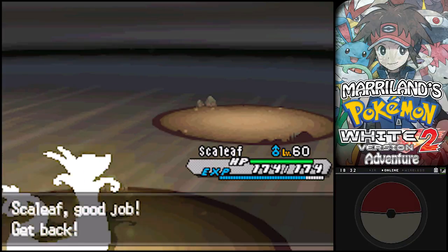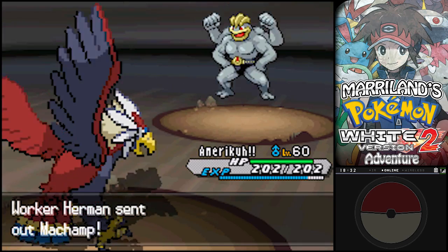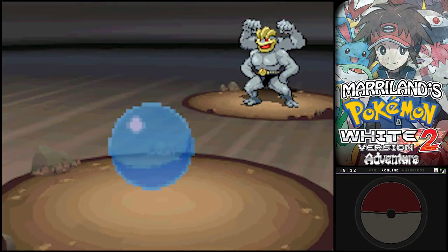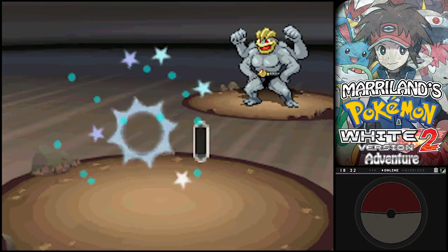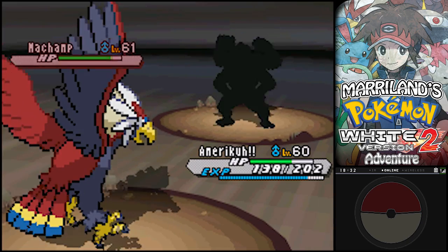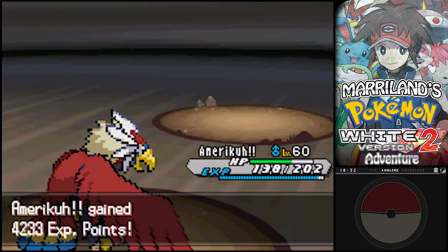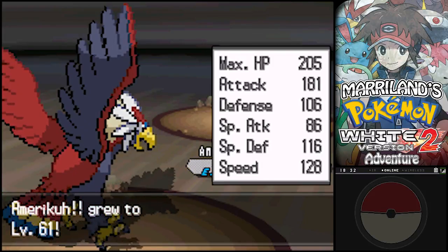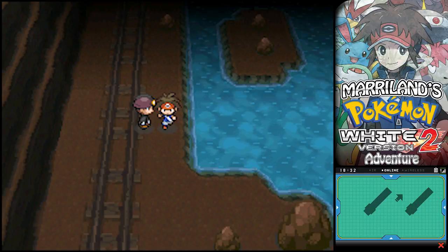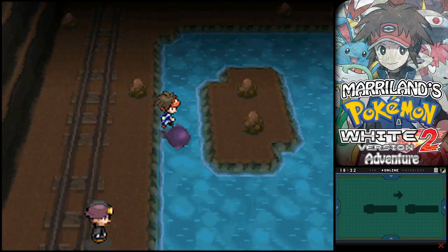I'm gonna send this guy out. Yeah, America! Gonna use Fly! Maybe I should Rock Smash it - yeah, that'd be great. Wake Up Slap - what the heck? Oh! That's right, it has No Guard. I'm like, how is that thing hitting me? I'm flying in the air! No, it's because it has the ability No Guard, which... You broke through! It makes sure that its attacks always hit. It's just insane, and I guess that even counts with Fly.